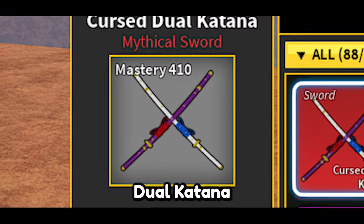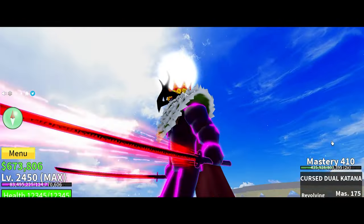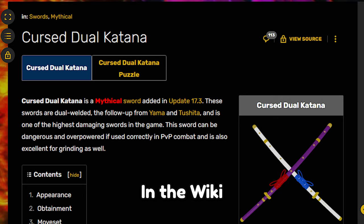We're gonna talk about Cursed Devil Katana. In the wiki they say sword, but actually there are two swords.